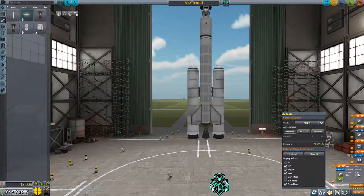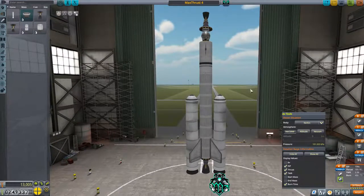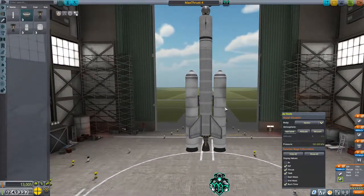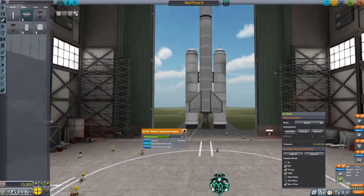The next thing we need to do is change our thrust-to-weight because it's too high. You're going to use a lot of energy trying to push through the thick atmosphere — it's just a waste of delta-V. So we want to bring this down, and I'm going to bring the booster throttle down as well. We can turn it back up once we're going. Everything looks good, we're right at 30 parts.